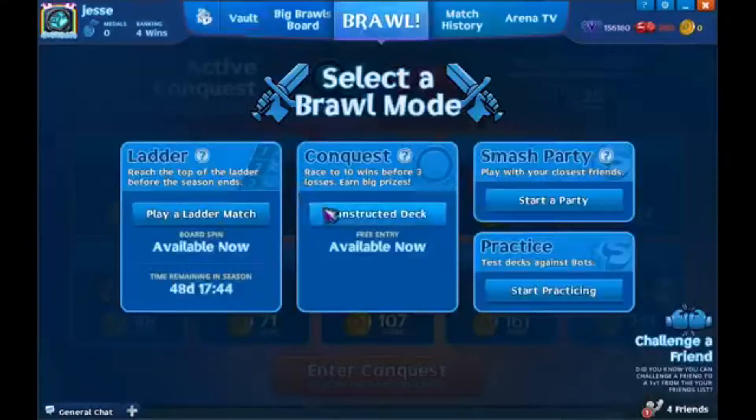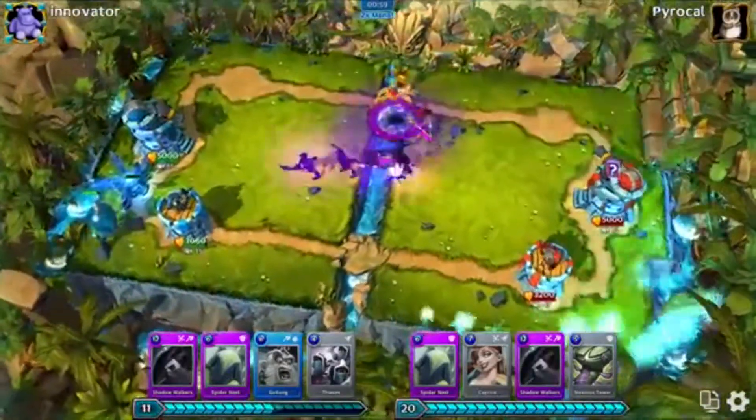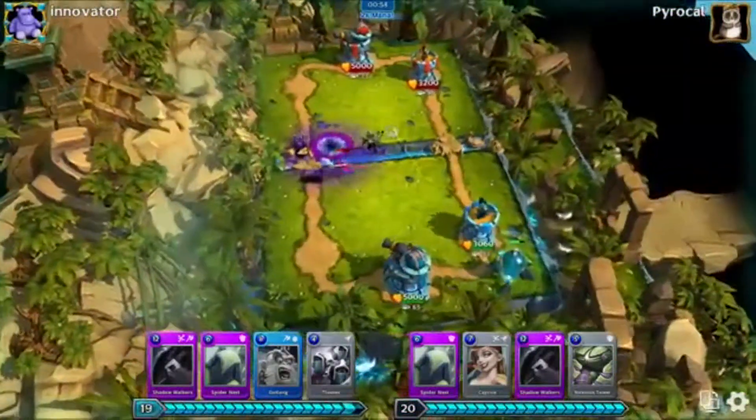As you progress through the game, you ascend the leaderboard, encountering more skilled and tactically aware challengers. Each wing gives you cards to customize your deck, and you can also join clans to help you grow in an active community.